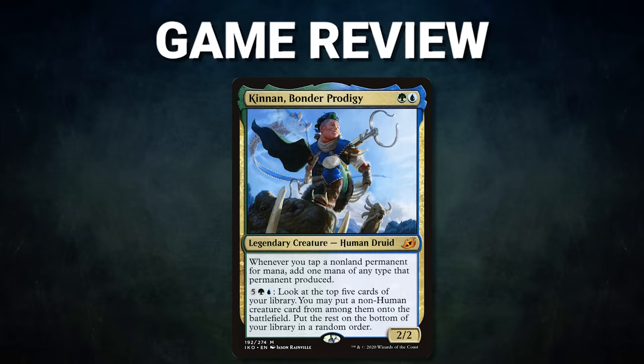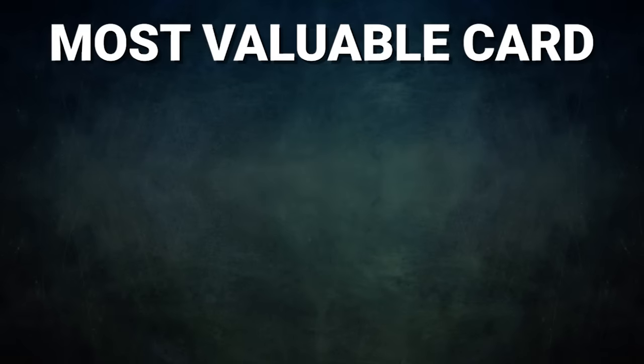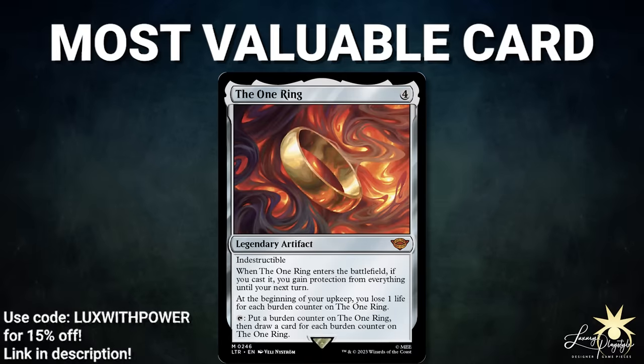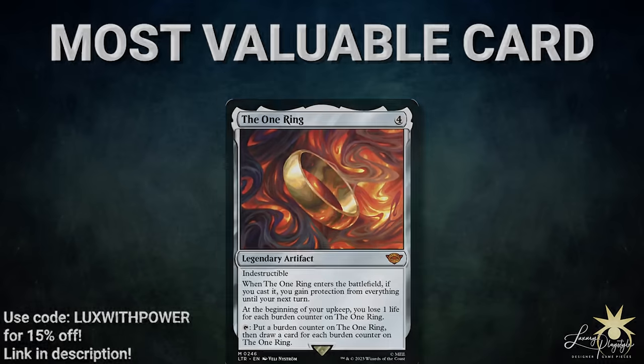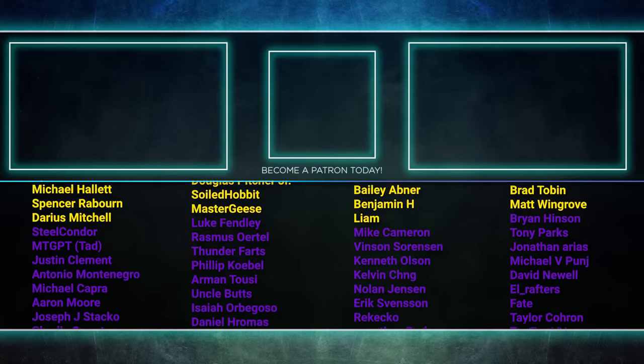Ladies and gentlemen, what a fun set of games tonight. Congrats to Alex and Chris on their wins. In game one, Alex completely steamrolled the table with his advantage through the One Ring — he drew card after card and it was more than the table could handle. In game two, Chris exploded out of nowhere on his turn, suddenly able to go off using his commander, giving him more than enough to win. He was an excellent pilot of the deck. The most valuable card in tonight's game, sponsored by Luxury PlayStyle, goes to the One Ring — in both games it was a major player. In game one, Alex used it along with Seedborn Muse to draw an enormous number of cards in just one turn cycle. In game two, Chris had to take extra steps to ensure Alex didn't have an effective way out, all because of protection from everything. Well, that about wraps it up for this episode. Tune in next time when we duke it out to see who will be king of the competitive EDH table. Thank you so much for watching, and we will see you next time.